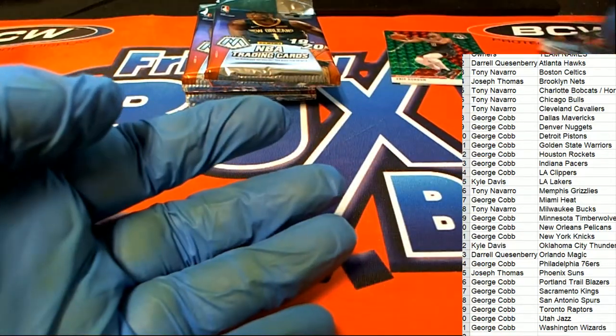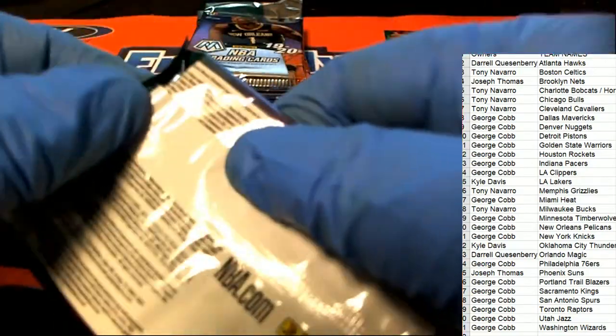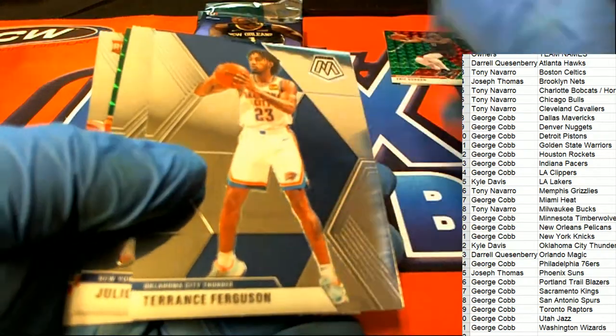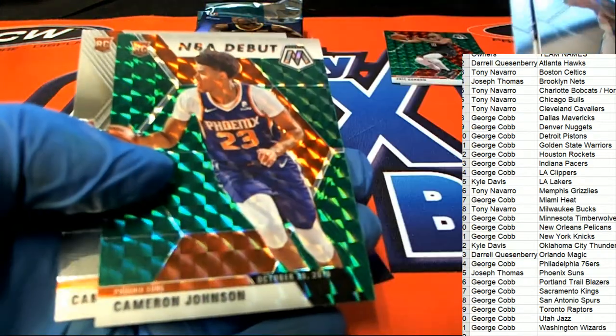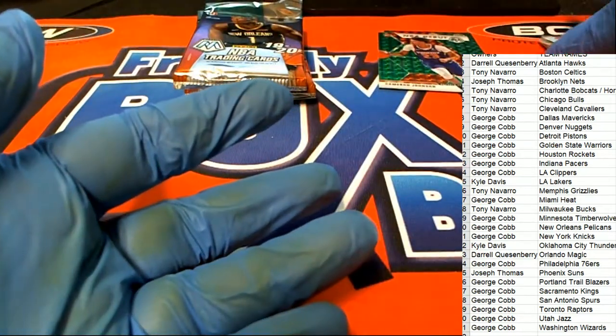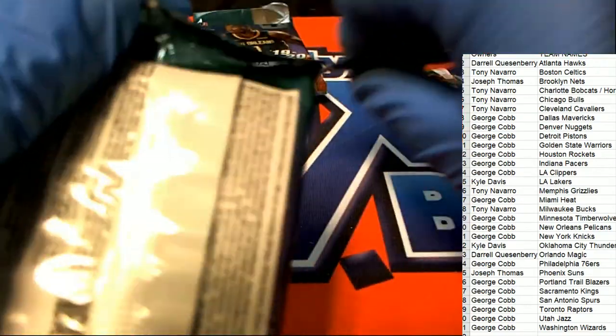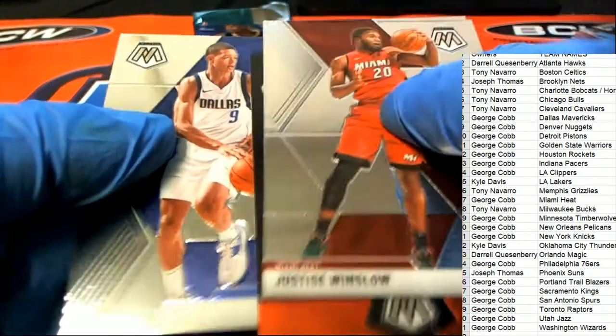Grant Williams rookie. Cameron Johnson green NBA debut, Phoenix Suns. Joseph T — dice green Mosaic of Cameron Johnson. Dominique Wilkins, Isaiah Robey rookie.